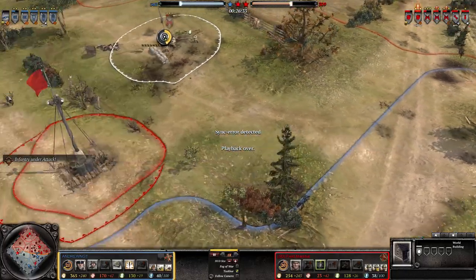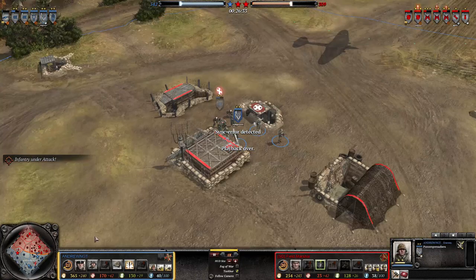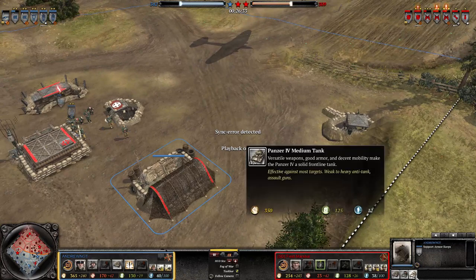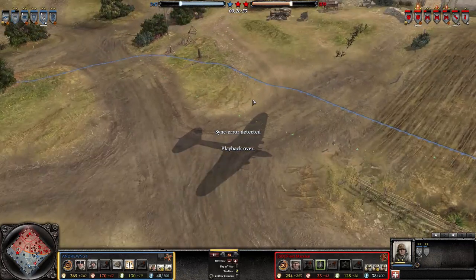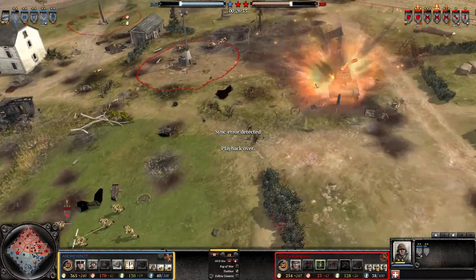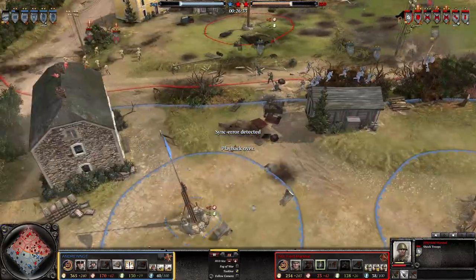At this moment my opponent decided to surrender. We were kind of balanced, but look - he lost a lot. He pretty much lost a lot, but he could have literally gotten a Panzer IV immediately. This was a rage quit and I believe I had this game - I was definitely turning this game around with the shock troops and KV-1s.